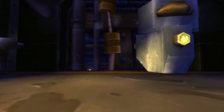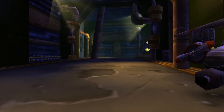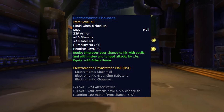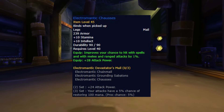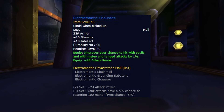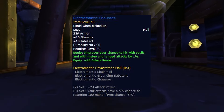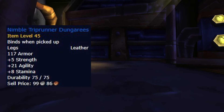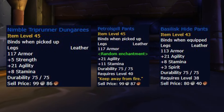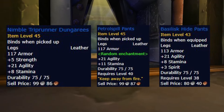For the legs, we have the first piece of the Phase 2 gear sets. Electromantic Chausses are the best option, however by themselves they're sort of lackluster. Once you've acquired the boots as well for the two-piece set bonus and get your additional 24 attack power, they will be much better. Nimble Trip Runner Dungarees, Petrol Spill Pants, and Basilisk Hide Pants are some great standalone alternatives until you can get your two-piece tier bonus.